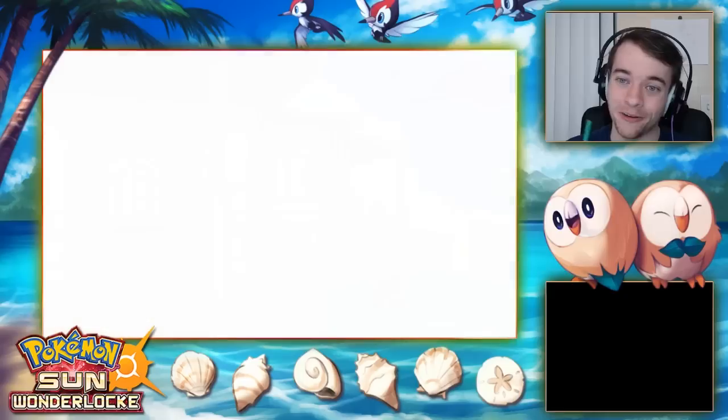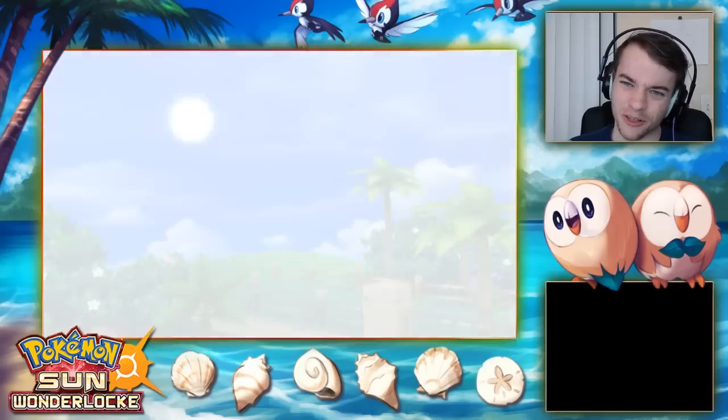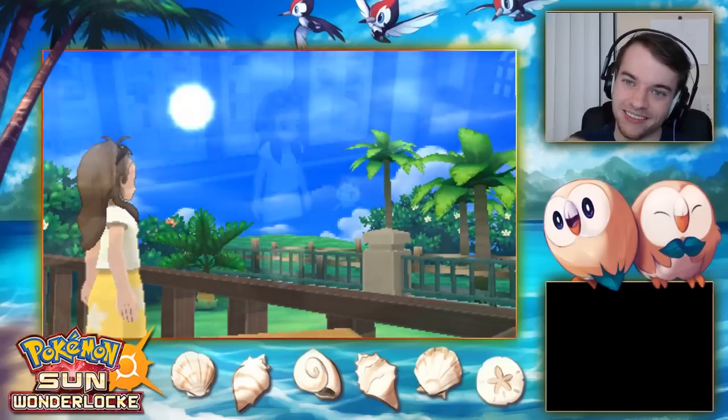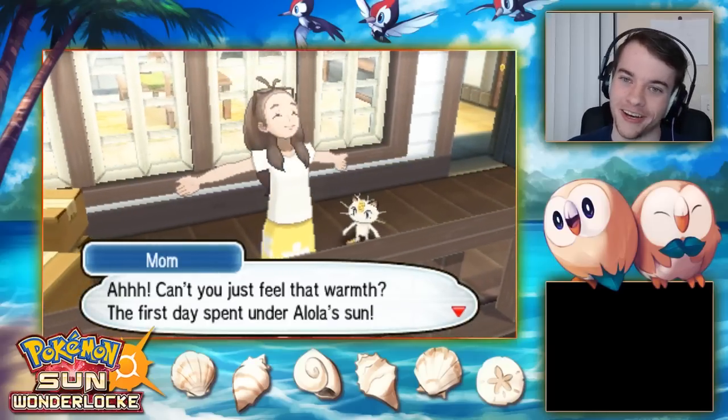Rowlet's my favorite starter and Popplio is a close second. Litten is down there but I'm still going to choose him for the Wonder Trade purpose — it's the right thing to do to get more Littens out into the Wonder Trade ecosystem.